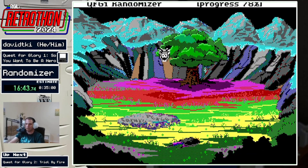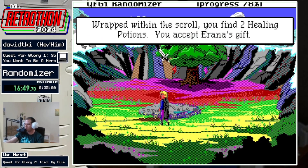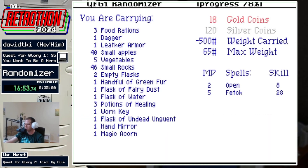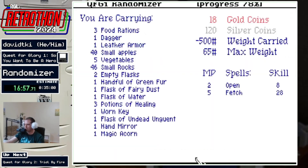Let's go ahead and nap here. I have the open spell now, which means I can check and see what's in here — a scroll and two healing potions. I forgot to train fetch before I went to sleep.